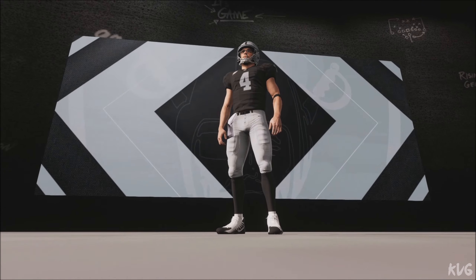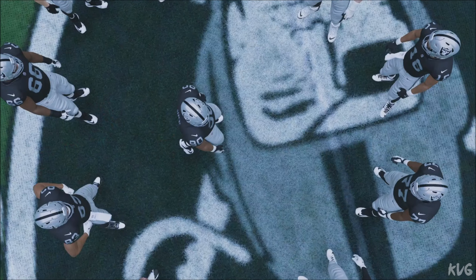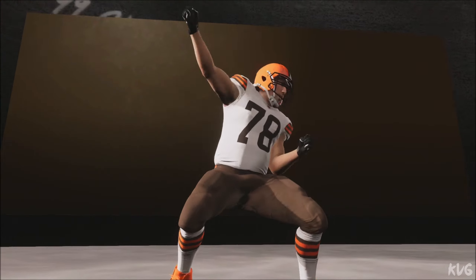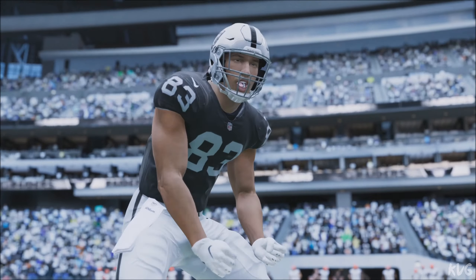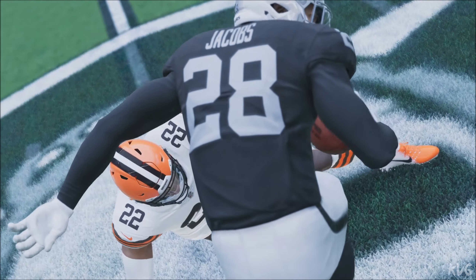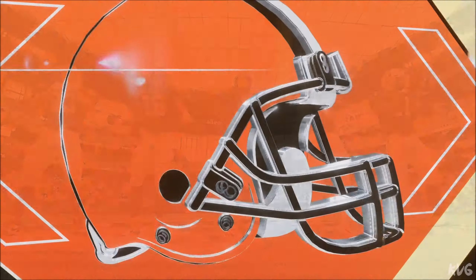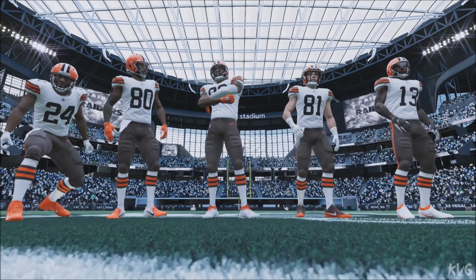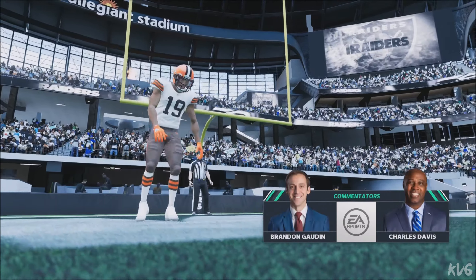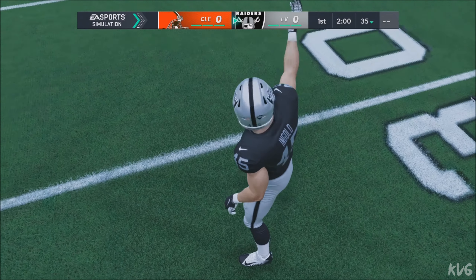Today, from Allegiant Stadium in Las Vegas, Nevada, this is Madden Football on EA Sports. We'll see Derrick Carr and the Las Vegas Raiders taking on Baker Mayfield and the Cleveland Browns. EA Sports coverage of the NFL brings us to Las Vegas, Nevada. The atmosphere here, electric — no matter the venue, the home folks love their silver and black. They are fired up as their Raiders get set to face off with the Cleveland Browns.